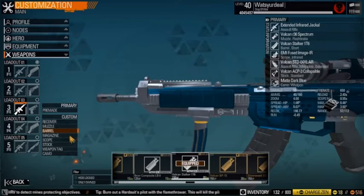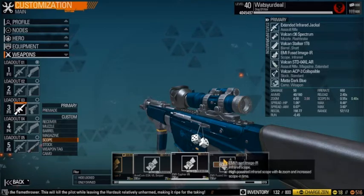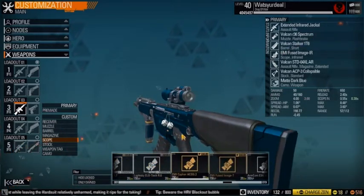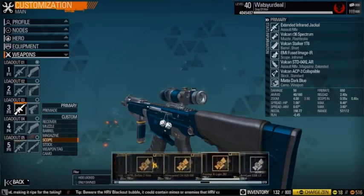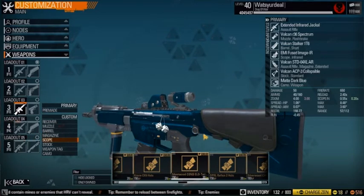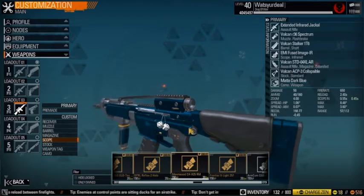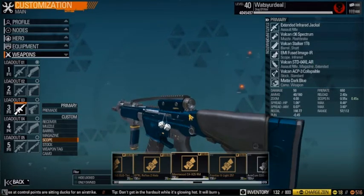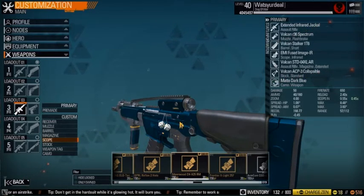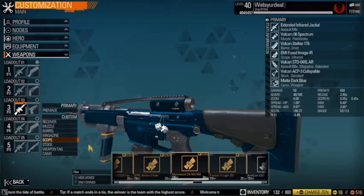For the scope, you can go with really any scope you want. I recommend either the ACOG, the Silverwood CHX25 RM, or the Silverwood Conceal Tech — they all provide high zoom. The ACOG has the lowest scope-in time while the Silverwood options are a bit slower, but for this tap-firing gun that's not a big deal since you'll mainly use it at long range. In close range you can just spray from the hip and usually get the kill without needing to zoom in at all.